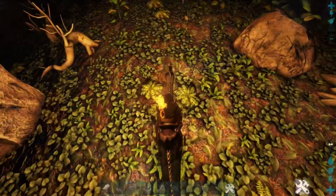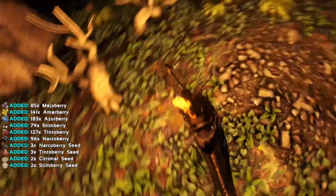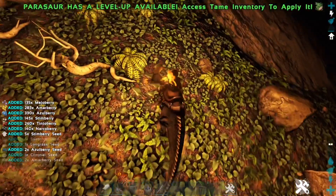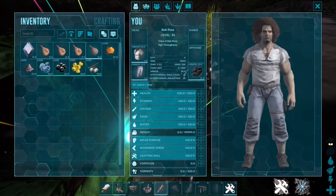Now that we have our paint bases, it's time to harvest our pigments with our little friend the parasaur. Our parry is very kind — he lets me sit on his back all the time to collect a lot of berries. He's much better at it than me. Since we have our pigments ready, we need water as our final ingredient using a few water skins.